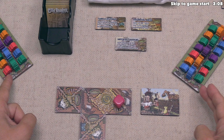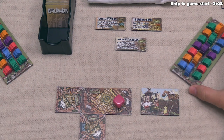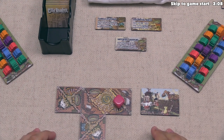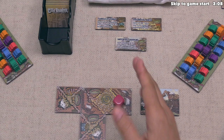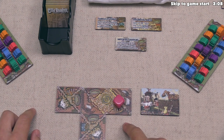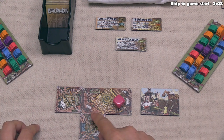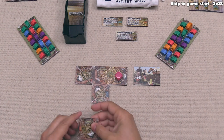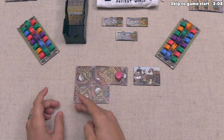Instead of putting monuments down, we can place settlements into our districts. You can only access the settlements closest to you, and each player has one of these tiles between them and one of the other players. We could place blue, green, or red settlements, but we'd have to meet the requirements for those settlements in the district that was just completed. Districts don't have to be a fixed shape — depending on how you place tiles, they can be larger as you expand your city.